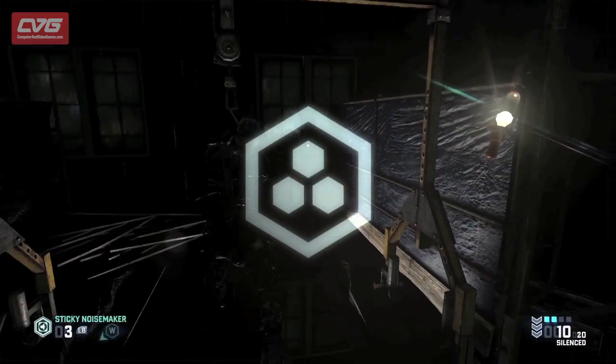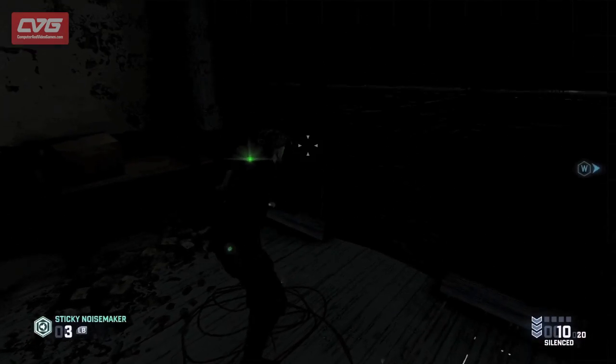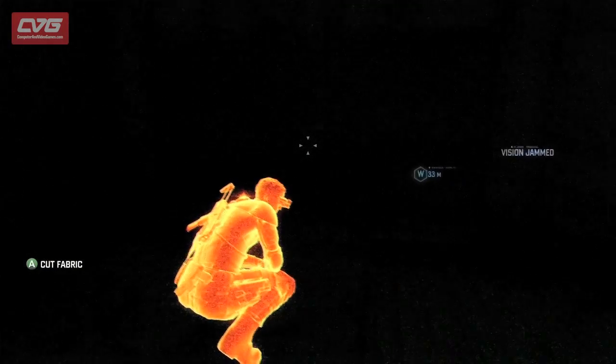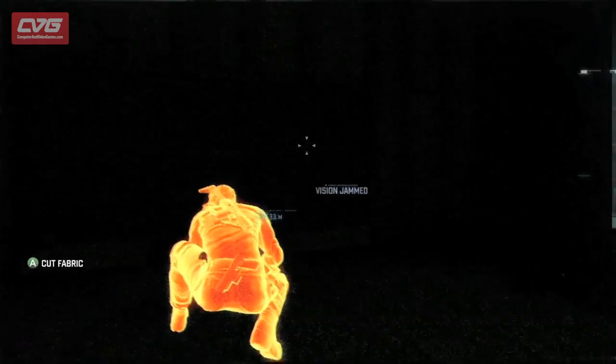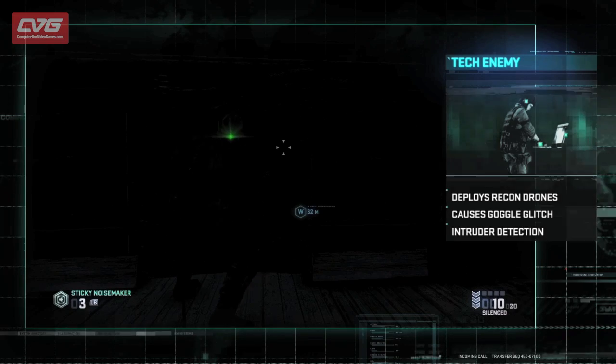First, we'll ghost through this section of the map, which means we'll take a silent, non-lethal approach and use the shadows as cover. We can tell by the goggle glitch that there's a tech enemy nearby. This enemy jams our visual signal, rendering our goggles useless for the time being.